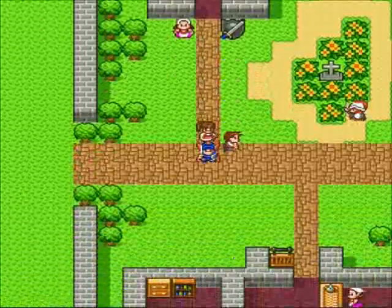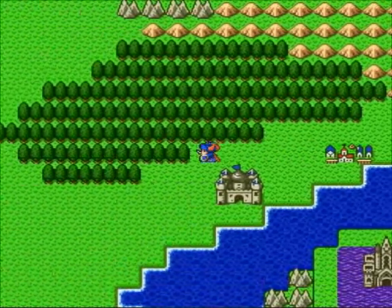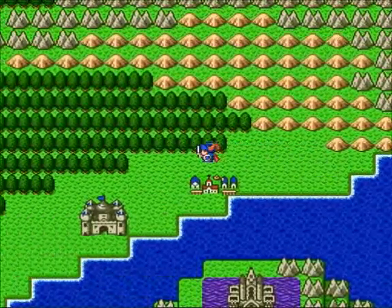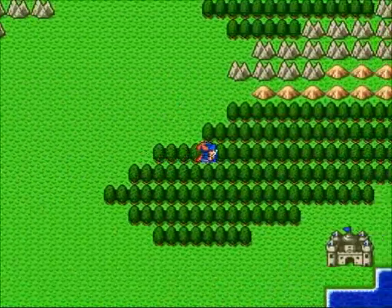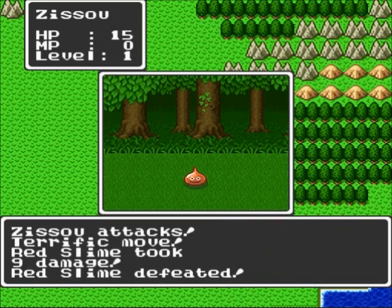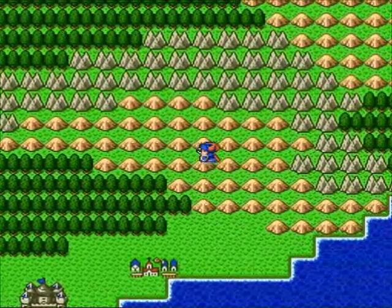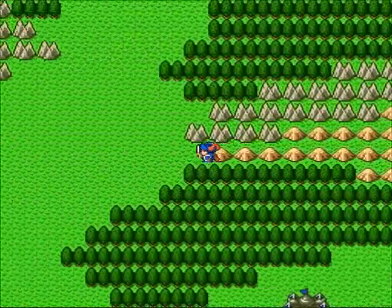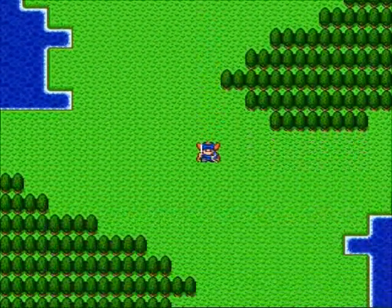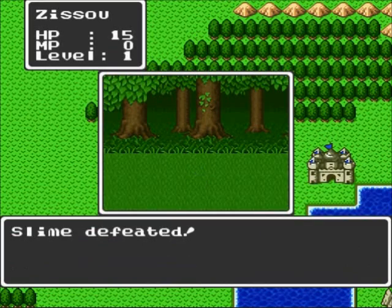Let's walk on these plains here — as these are called the grasslands. Let's see if we can run into a couple of monsters, because monsters are cool maybe. Here's our first enemy: the Red Slime. Now what we can do is we can attack them physically, use spells, run, and use items. All I got is the club, so let's bash his head in. I gained two and four. These are how battles work — they're one on one, so you don't have to worry about multiple enemies beating you up.